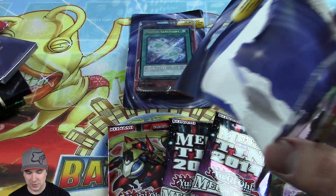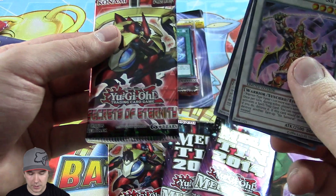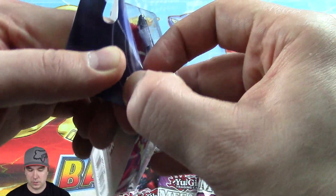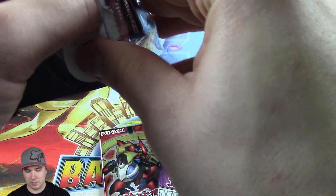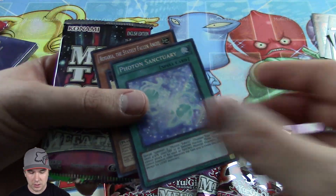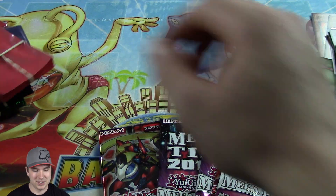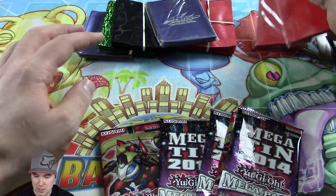Another little pack of sleeves here. And then in this one we have a Secrets of Eternity and we have a Legendary Six Samurai Shien times two. A couple more promos here. Things are actually opening up pretty nice. Happy with it overall. You got a couple of Super Rares in this one and another 2014 Mega Pack and like a rubber band thing of sleeves. But yeah, these are all the sleeves that we ended up getting. That's pretty sweet.